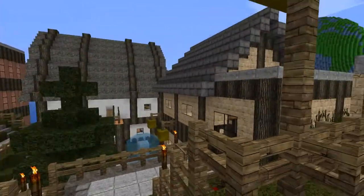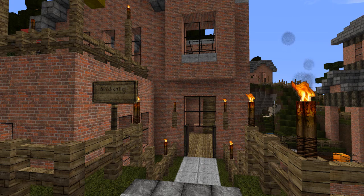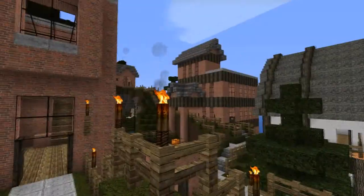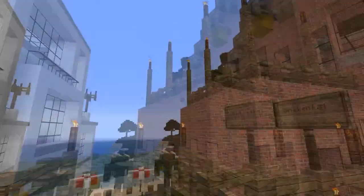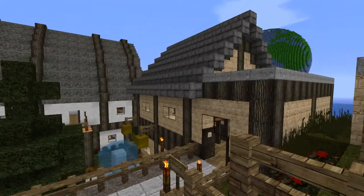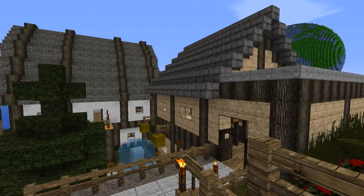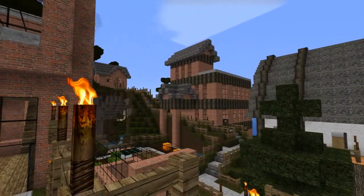For our island resort the theme was to do a house in each different kind of style we could think of. So we've got a modern house, a classic brick house, a Tudor house, a sandstone house, and a block of flats.